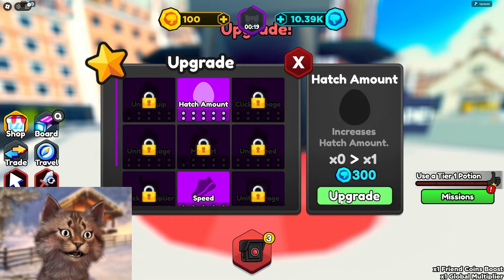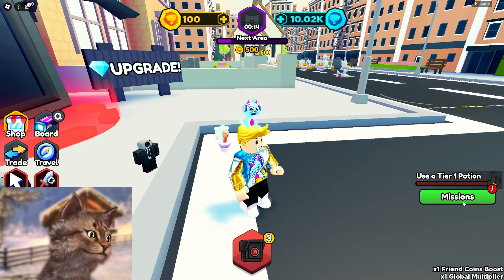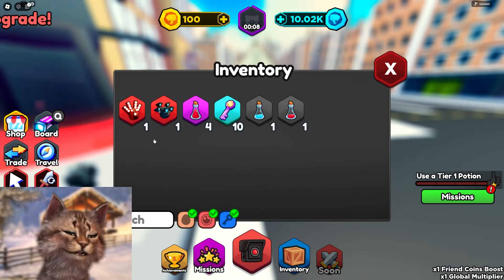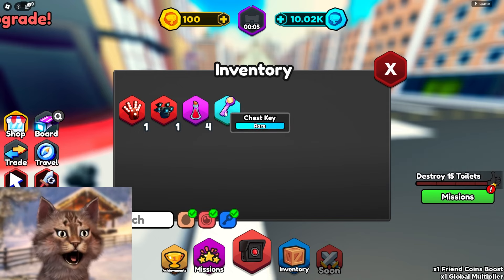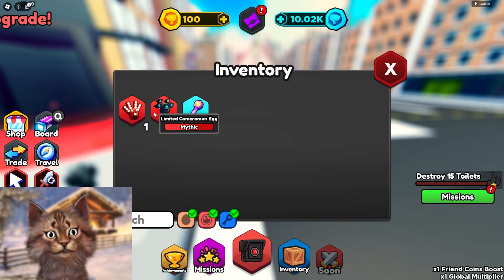Let's just get everything, because why not? And then what do we got here? Use a tier one potion — that's my next quest. But I have stuff that I got. Oh right here — equip this, equip this. I have a chest key. How do I use that?